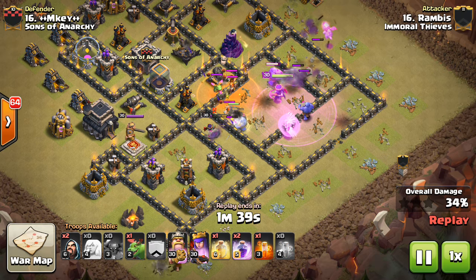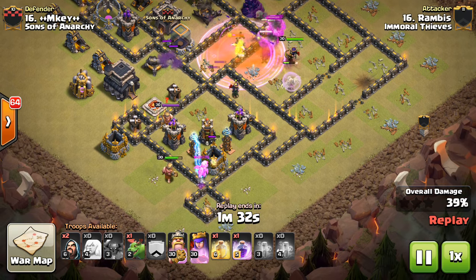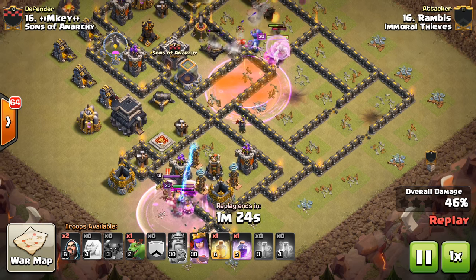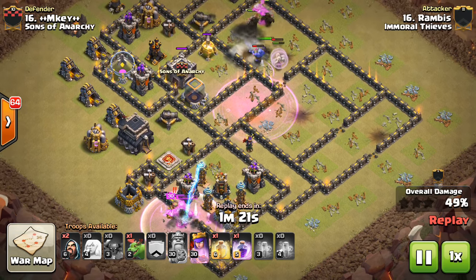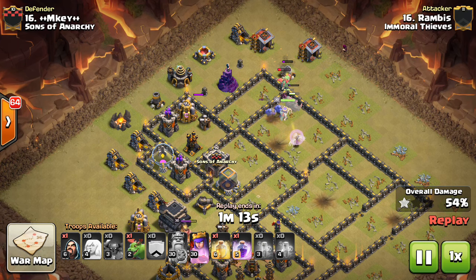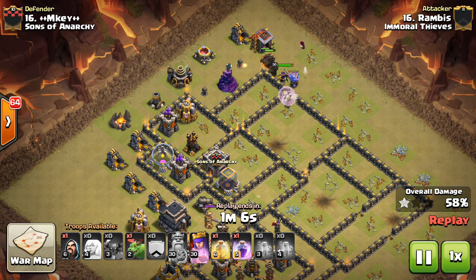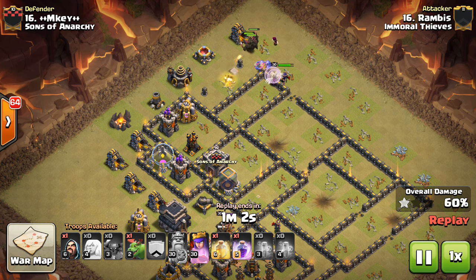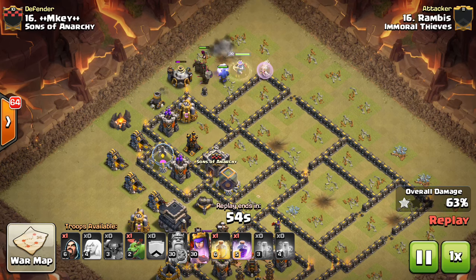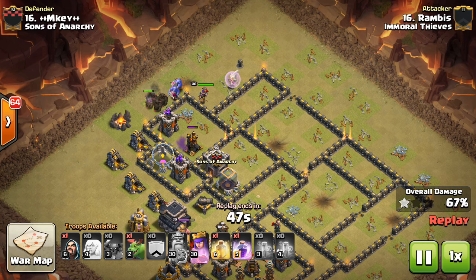Right there the Queen aggros them, but the Bowlers take her out, so they'll keep moving. There are a few Valks in the CC. At certain times in the attack the PEKKAs will get low — they are dealing with the CC troops and a lot of point damage. But there are times when there's not much damage on them, and that's where they get healed back up. That's the power of this strategy. Those Healers gain the benefit of the Rage. You drop down the Rage on the main ground troops as they're moving through, and then the Healers will naturally step up into the Rage as the troops progress through the base. So you don't have to worry about including all your troops in the Rage spell right when you drop it — as things move along, the Healers will get the benefit of the Rage and it lasts long enough that you don't have to worry about it running out.